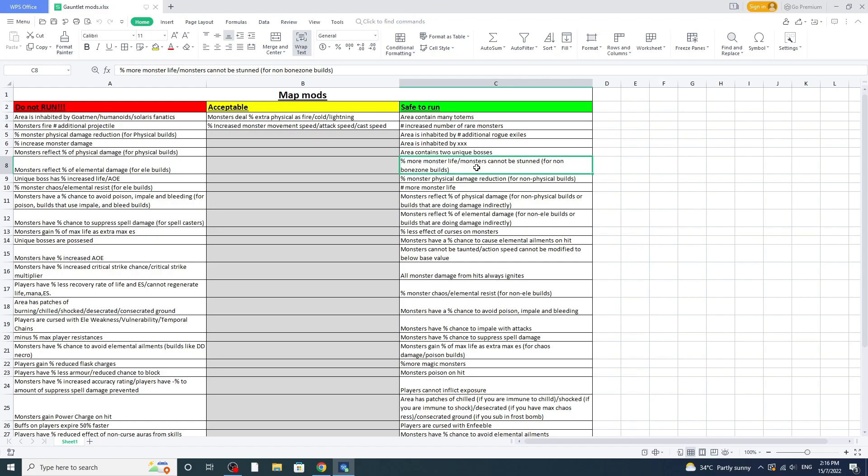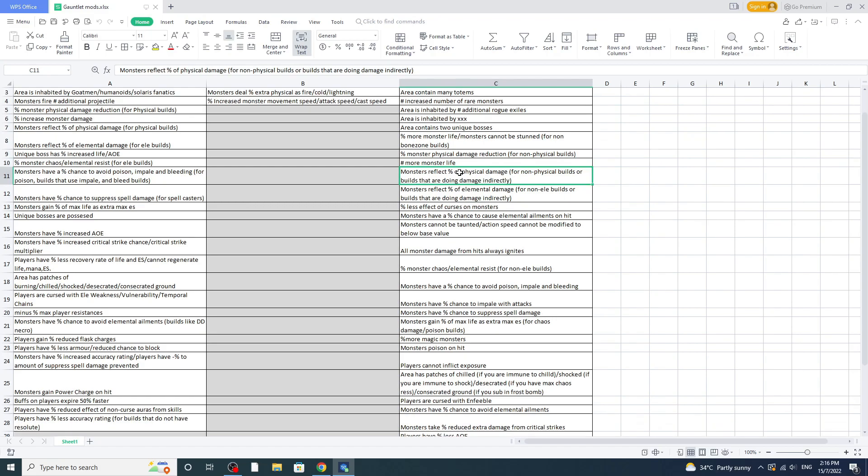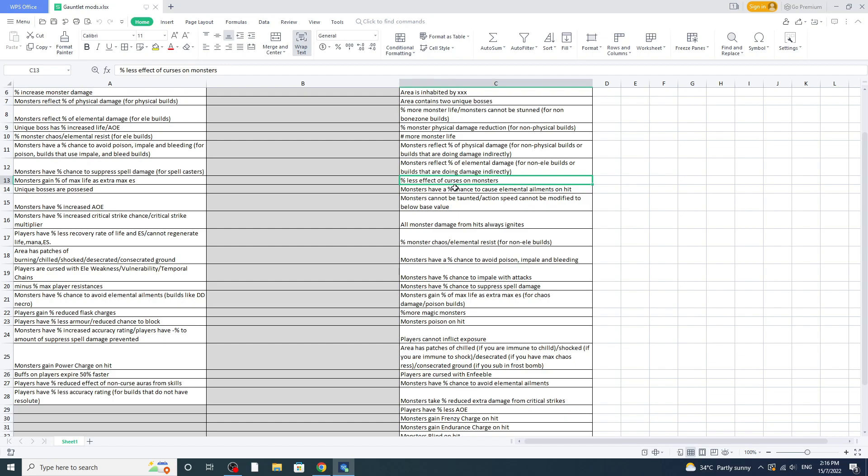'Monster physical damage reduction' — fine if you're a non-physical build. 'More monster life' — just a little more, that's fine. Reflect mods — if you're a non-physical and non-elemental build, you can run those reflect maps. 'Less curse effect' — I won't even have time to curse monsters properly in the gauntlet, so I don't care. I'm just aiming for level 90 with standard gear.